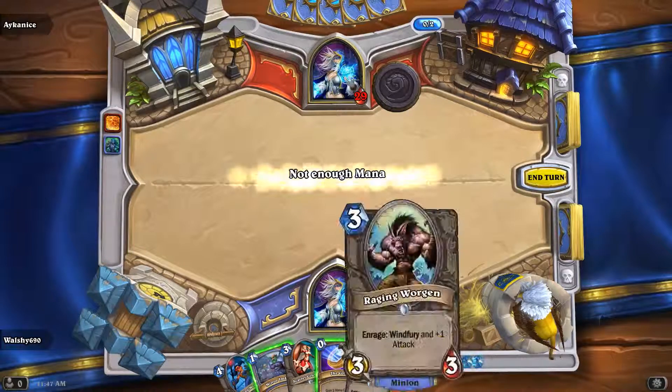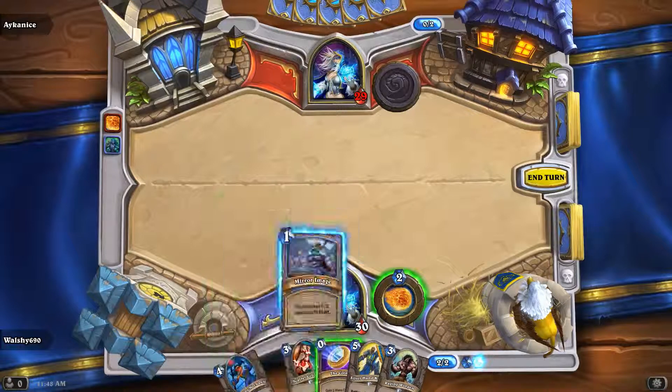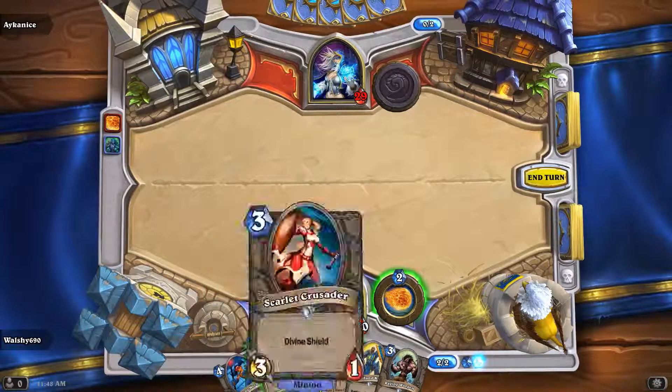I've got this card here, the Raging Worgen. I'm not too keen on it at the moment because I never really get an opportunity for it to get enraged, because I need to buff it first of all. So I'll save that for a sticky situation.